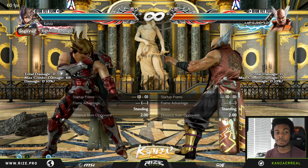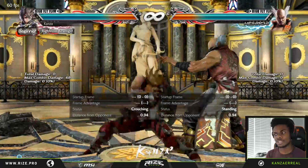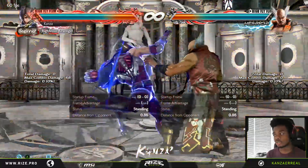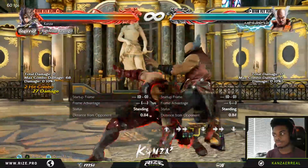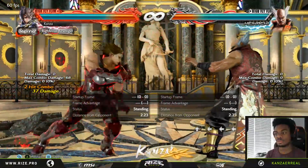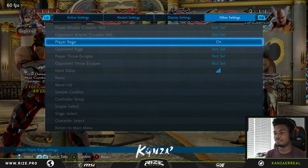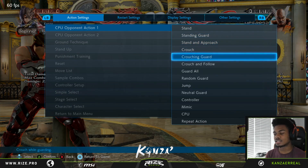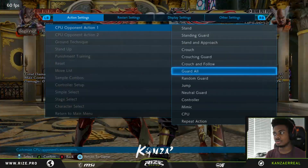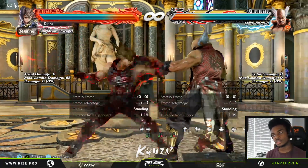One of the changes that Lars got in this new patch is that during his Dynamic Entry — which is forward 3 — he actually gets a new rage drive: 3+4. This is really good because it kind of mixes up his options. Whereas before you'd just go for the mid jab or the low, now the trade-off of the rage drive is that you get basically 50 damage (it's 49), but the problem is it's not actually safe — if they block it, you're minus 13, so you get punished.